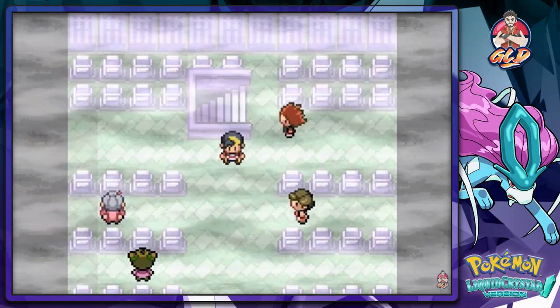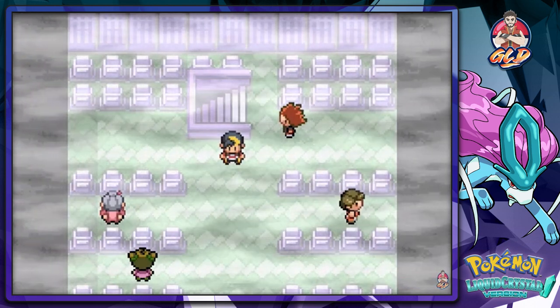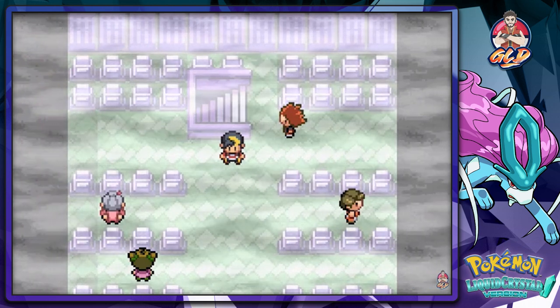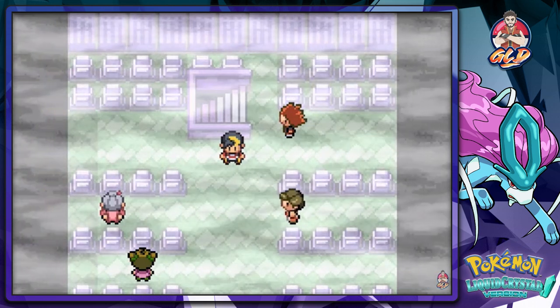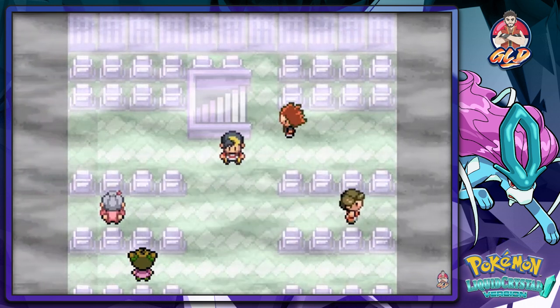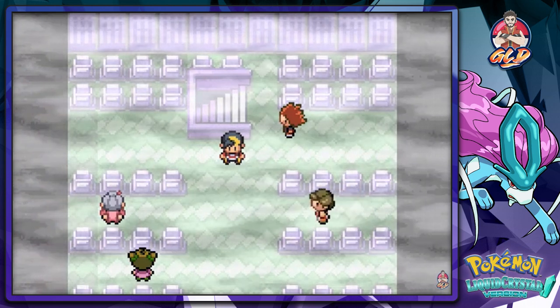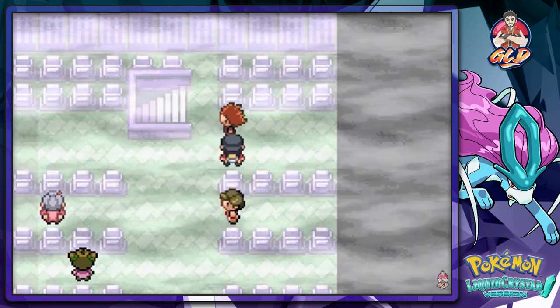What's up guys, it's me your host Draven and welcome to another episode of our Pokemon Liquid Crystal walkthrough. In our last episode we managed to find a new entranceway in the Soul House right here — this is what replaced the Pokemon Tower in Pokemon Leaf Green and Fire Red — and our buddy Axel gave us a Silph Scope.